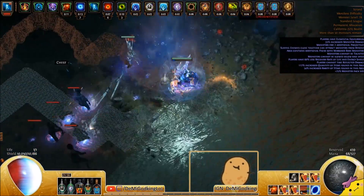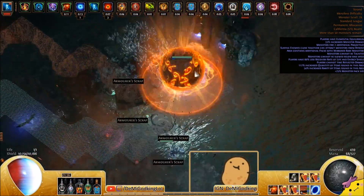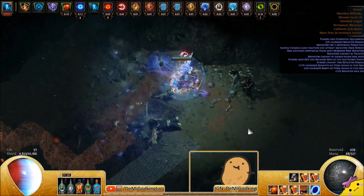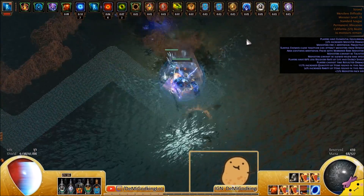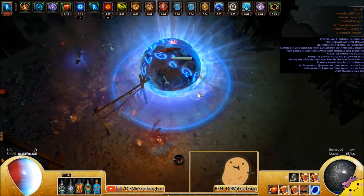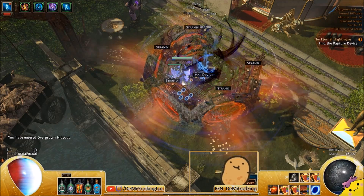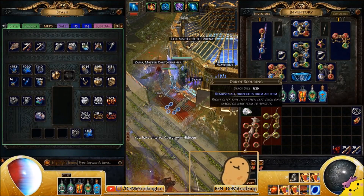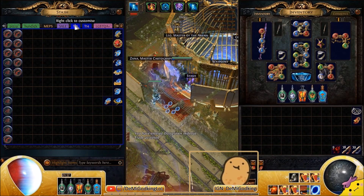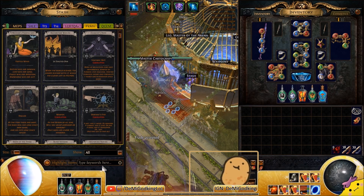For example, I recently traded a legacy Kaom's Heart worth around 500 exalts for a mirror-level Corrupted Mall — we talked about it for two or three days before deciding to do it, and we were both very happy with our ends of the deal. It wasn't 100% exact in value, but it's a trade — not currency — and every party was happy with the results, so it's good for both of us and we had fun doing it.